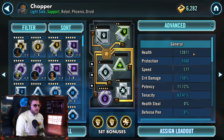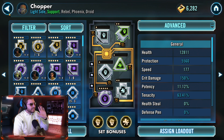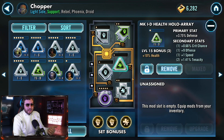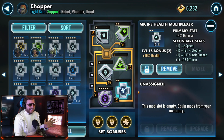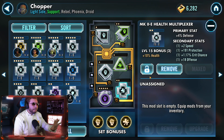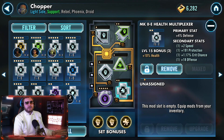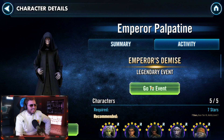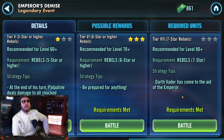Unfortunately Chopper is going to be our weak link — we do not have access to a lot of good mods and are only using one and two-dot mods. Ideally you want to load this team up with as many five-dot mods as possible, with an emphasis on Chopper for survivability — health, protection, and tenacity where you can afford it. These are not ideal mods but these are the mods we're going to be rolling with today.